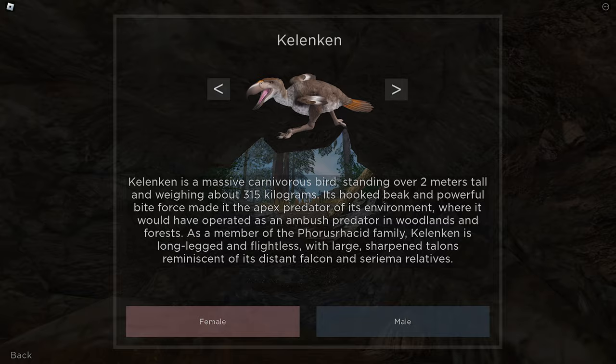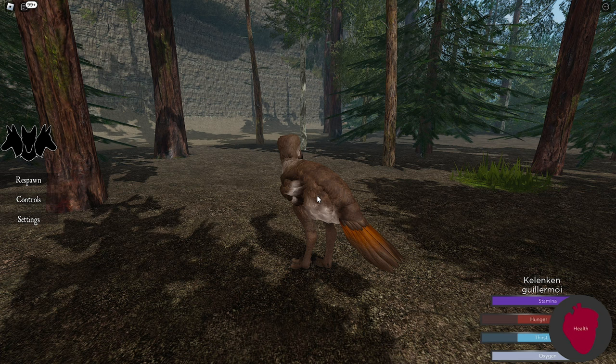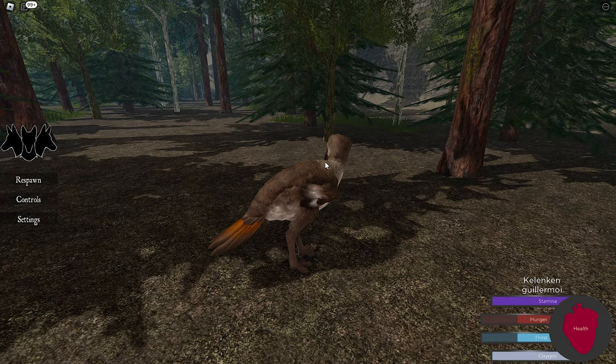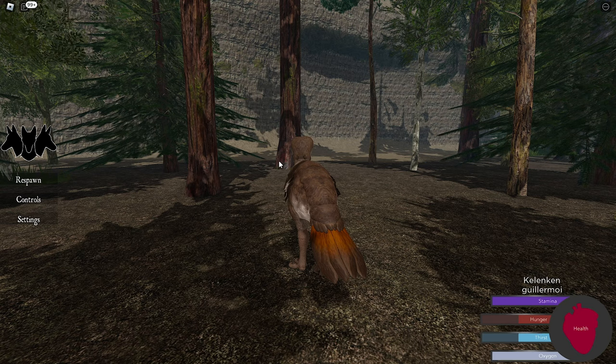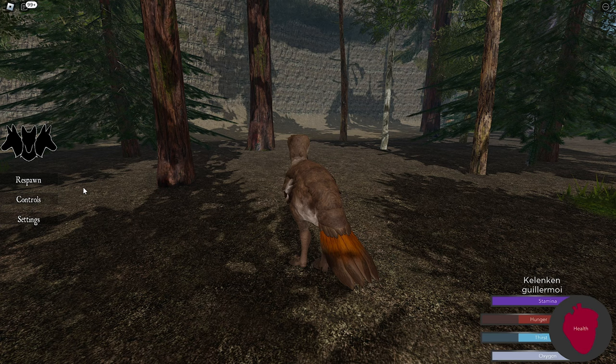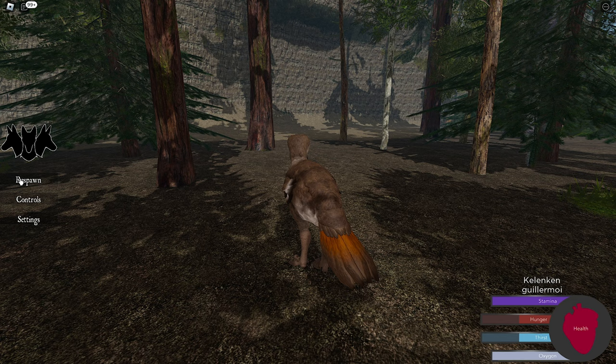Jumping straight into the game, this is how it looks — the kalenken and of course the HUD. I have a few complaints before we start. I'm not really a big fan of clicking and dragging the camera. I don't know if there's a way to move around so the camera also moves. But it is doable — I will eventually hide my cursor so you guys don't see it moving around. The other thing is the left side HUD, which kinda looks like I have my menu open.